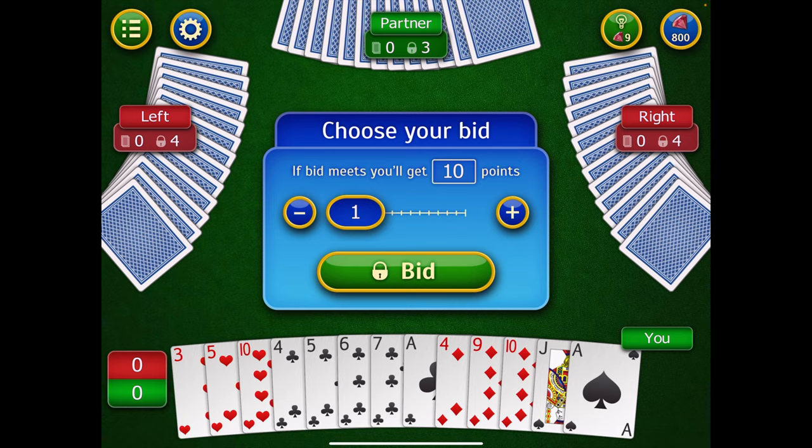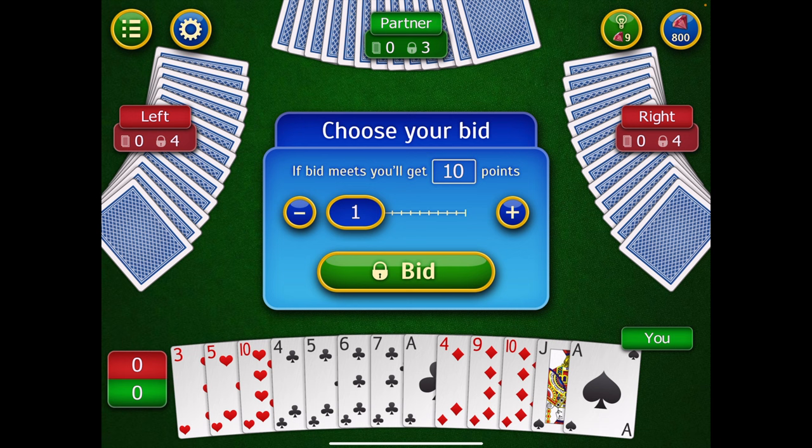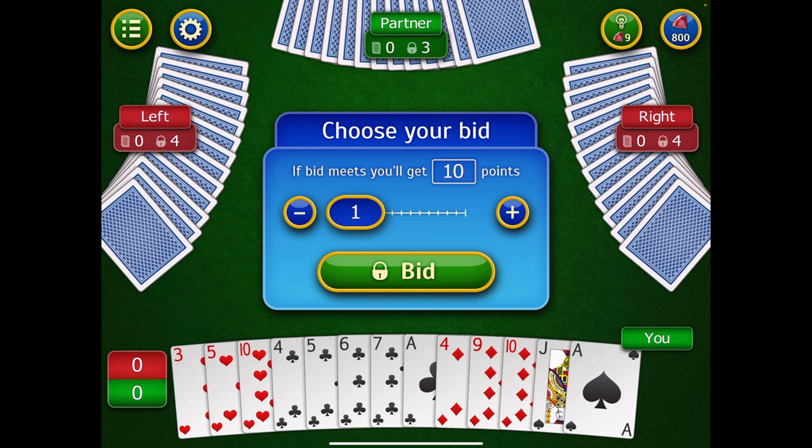You want to be conservative when guessing, because if you guess too high and can't hit it, you get zero. Scoring: you get 10 points per trick if you meet your bid. For example, if you bid four and get exactly four, that's 40 points. If you bid four but get six, you earn 40 points for the four you predicted plus one point each for the two extra — 42 total. If you bid four and only get three, you get zero. Also, partners' bids combine: if both opponents bid four each, they need eight tricks collectively or they score zero.